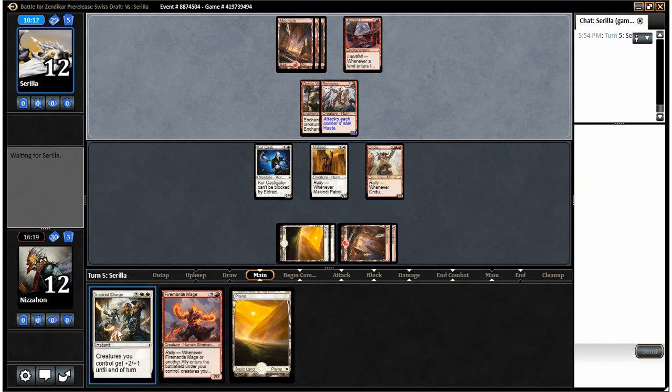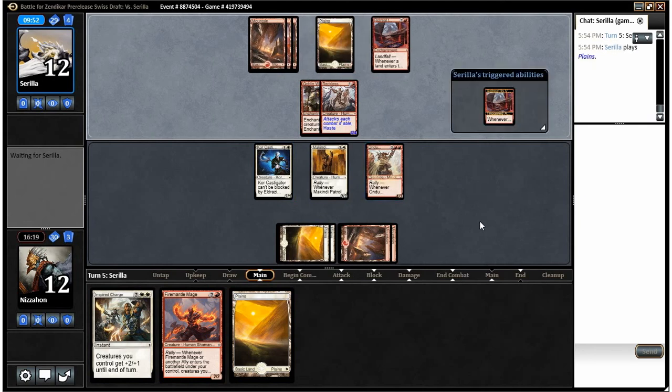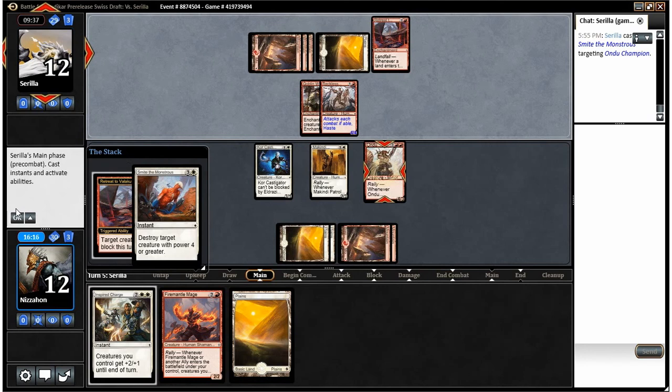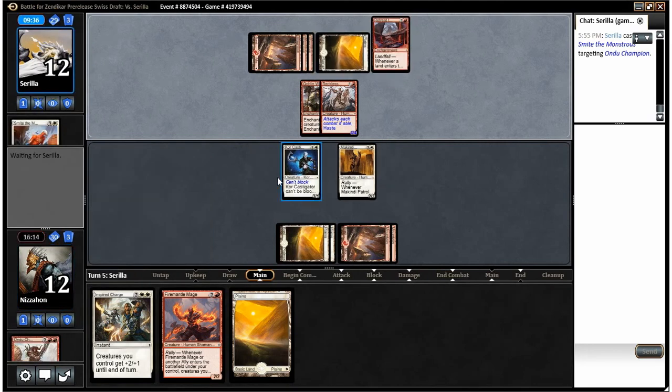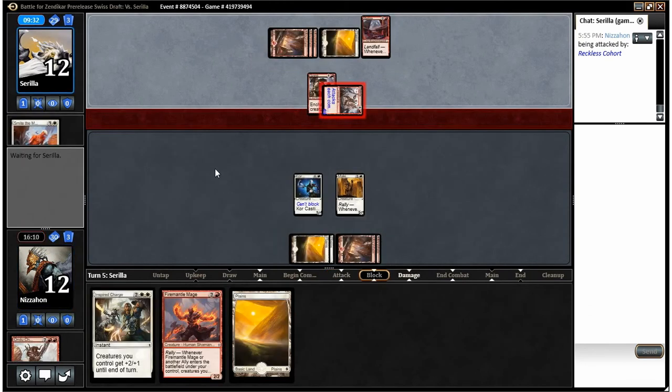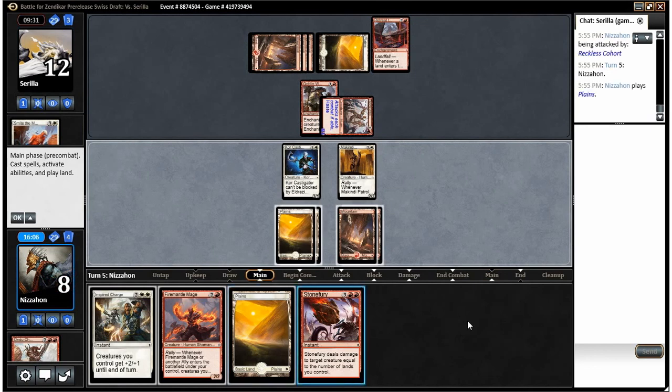Right now if I swing back at him and then Inspired Charge, it's six and ten — that's lethal. So that may be worth considering. I probably wouldn't trade now, actually, if he just attacks with his Reckless guy — I'll use Inspired Charge to kill him or try to anyway. He's gonna make something unable to block and probably play something else after that. Okay, well we still just take four here.